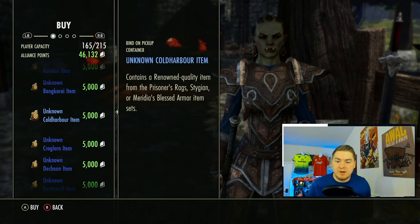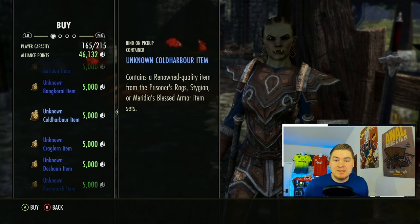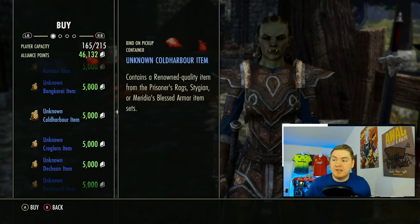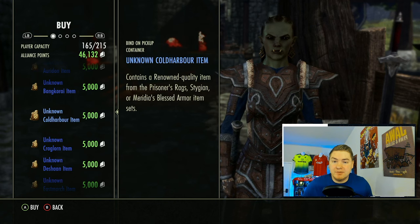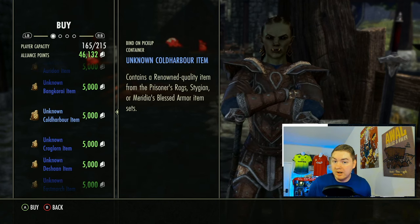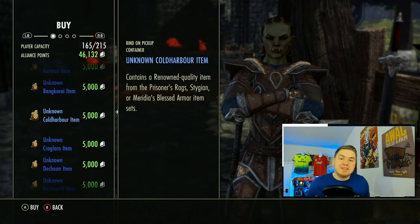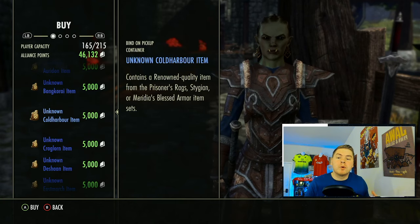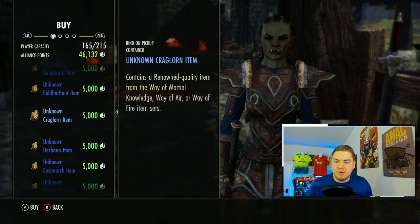Sets might change around — for example, Spriggan's is a great set, but it doesn't mean every other set here is worth it. If certain pieces start selling for tens of thousands of gold because they buffed it, and there's a chase item — an item worth significantly more than the others, say a dual wield for some reason — if you get the dagger you could get 100,000 gold. So it can be more worth it to gamble. Sets like Cold Harbor can be okay in certain situations.